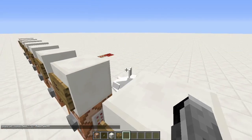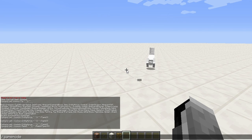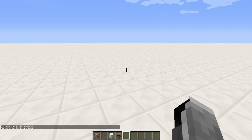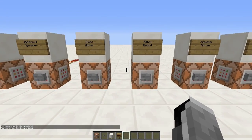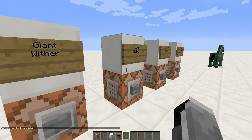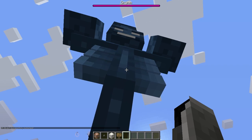Next we've got the killer rabbit. It's named the killer bunny and it has red eyes. Let me just do slash gamemode zero. If I get close to it, it's going to kill me — as you can see it did a lot of damage and was going to kill me pretty quick. Pretty cool.